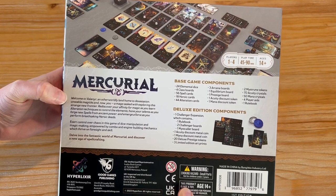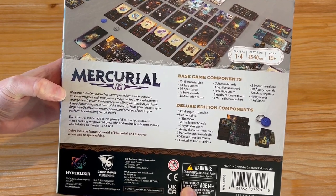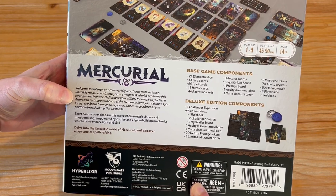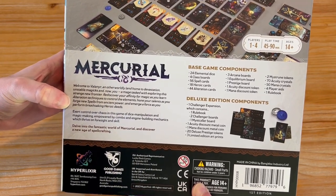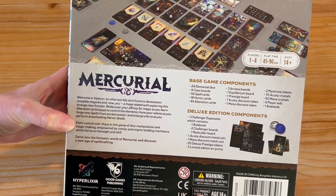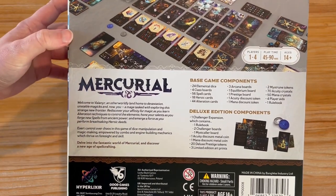Welcome to Valnir, an otherworldly land home to devastation, unstable magics, and now you — a mage tasked with exploring this strange new frontier. Rediscover your affinity for magic as you learn alteration techniques to control the elements. Hone your talents as you forge new spells from ancient power, and emerge as a force as you perform breathtaking heroic deeds. It's about control over chaos in a game of dice manipulation and magic making, empowered by combo and engine building mechanics which thrive on foresight and skill.